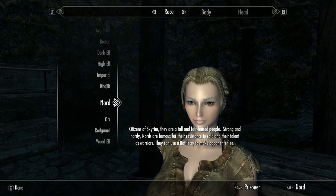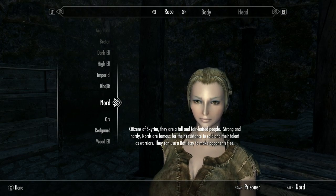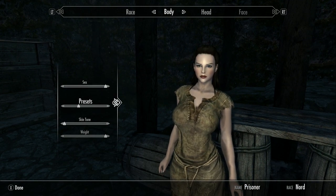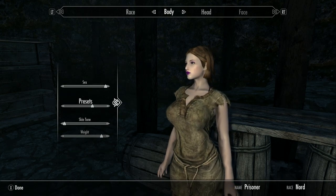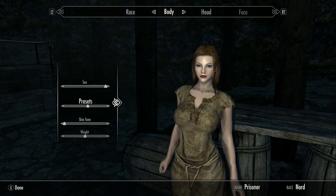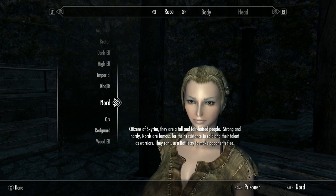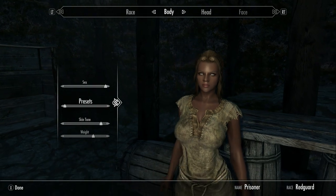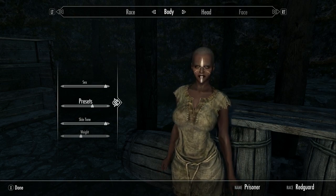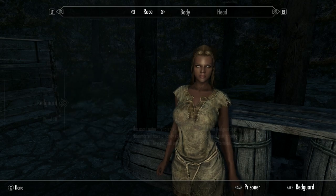I'm doing another test with the R246 concept on. You can see the two presets available, and these appear to have everything correct for the Nord presets. However, I checked and if you look at the Red Guard, these have gone back to a more vanilla-like preset. They're not truly vanilla because of my textures and different things, but these are not the R246 presets.